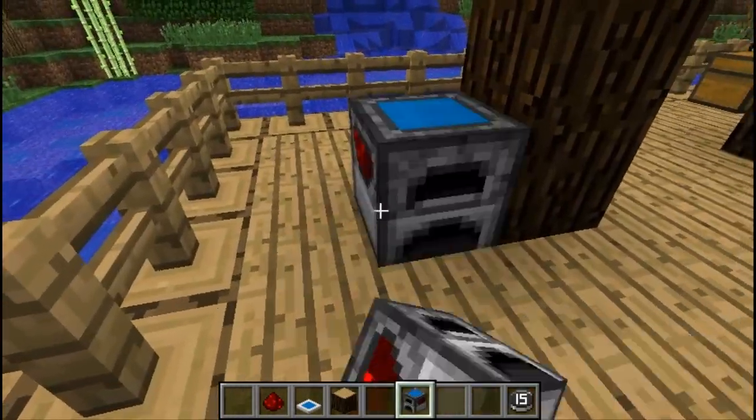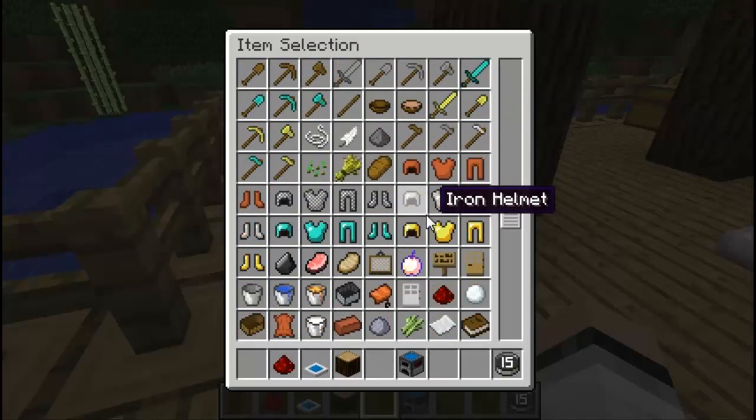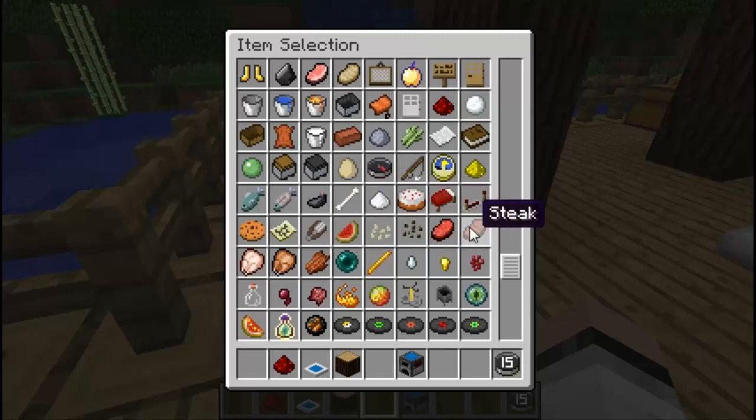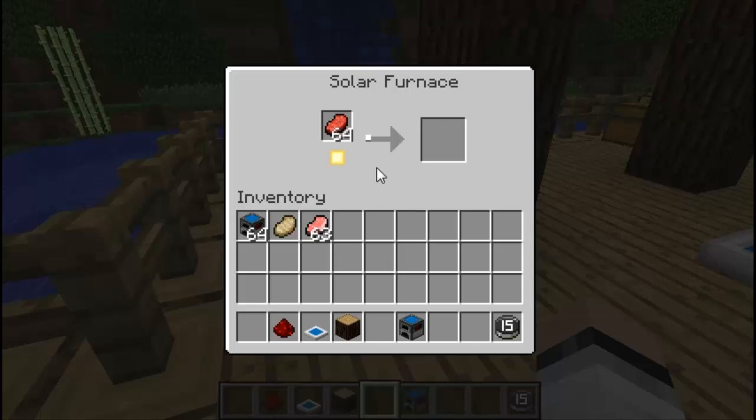Now another cool block is the solar furnace. It is 33% slower than an average furnace because it runs on no fuel — it just requires sunlight. So you could be cooking your raw beef in the sun and it will totally work. It's just 33% slower, but it's totally worth it.